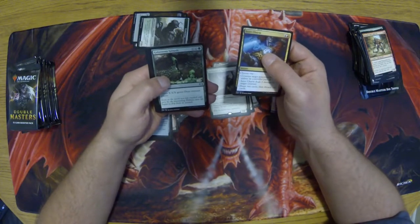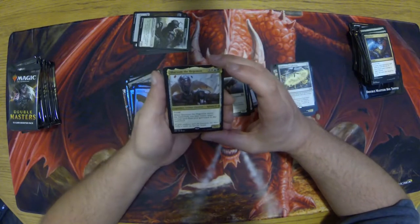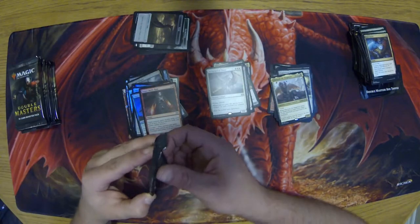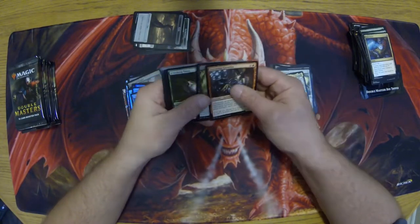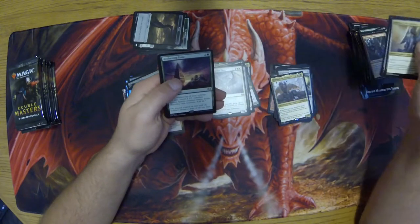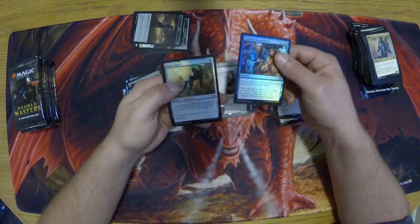Engineered Explosives for our first rare. Chartooth Cougar — Artifact Creature. And our two foils. Love to see a Walking Ballista too, that would be super nice. Assault Automaton — there's a good one. Awakening Zone. The Hammer of Nazahn — good equipment right there. And our two foils.